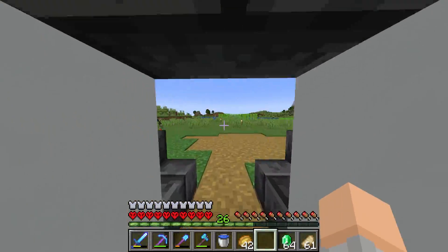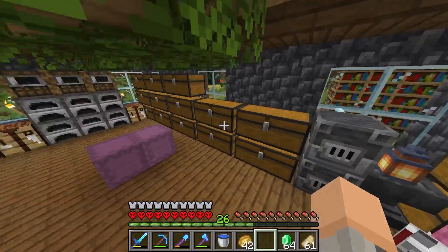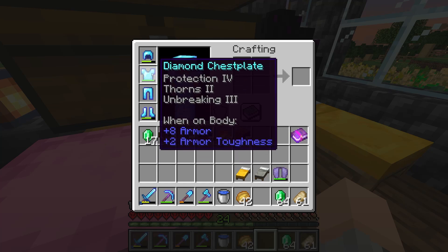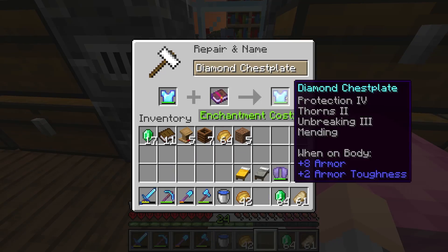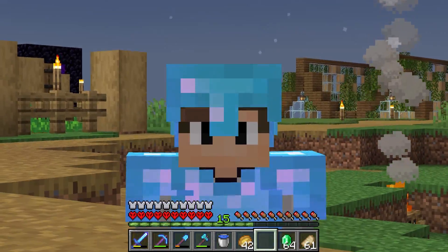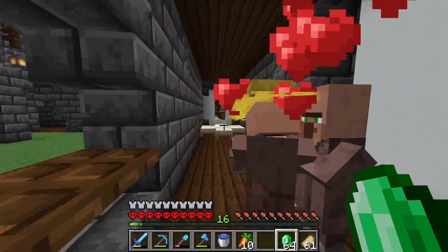Let me grab an anvil and we're going to pop mending right on the elytra. Some other villagers I want to get enchants from are of course Unbreaking 3, Protection, Fortune, Efficiency, and maybe even Sharpness. My leggings already have mending on them, but some other armor pieces don't, so I'm going to throw mending on my chestplate as well. We're going to continue grinding for those books. I'll get the rest of the villagers off camera - I don't think anybody wants to see me argue with villagers for hours. If you guys made it this far, you're an absolute legend - wish me luck with these villagers in the comments!